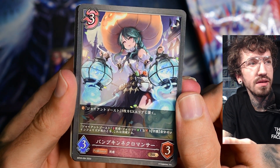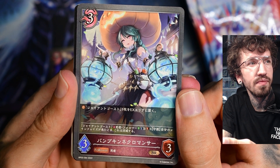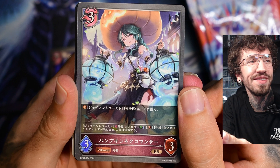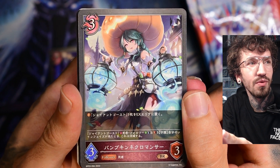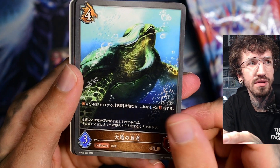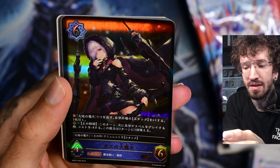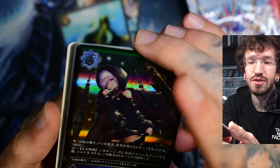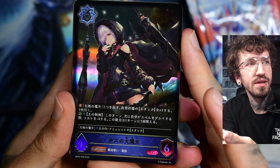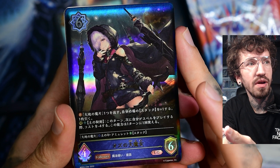This already looks so cool — it gives me some steampunk vibes, but at the same time a kind of Halloween theme with a pumpkin head. That's such a nice artwork. The character designs and art in Shadowverse is just too pretty; it's really one of my favorites.